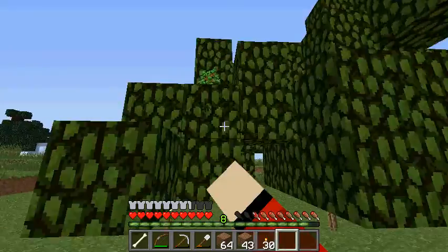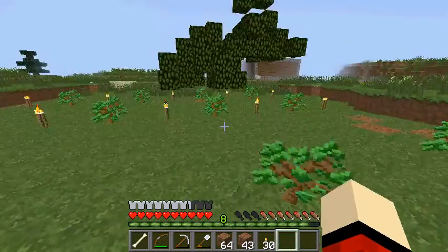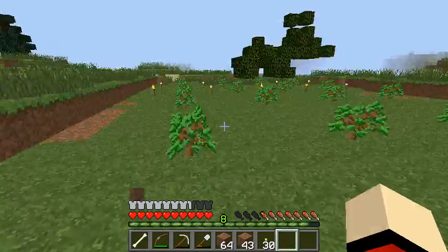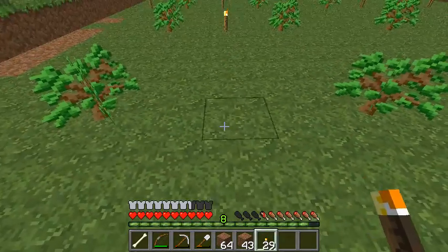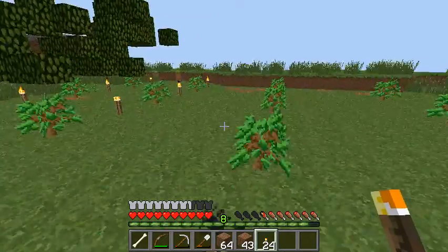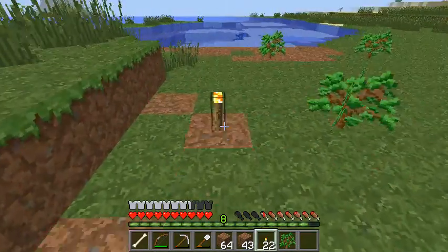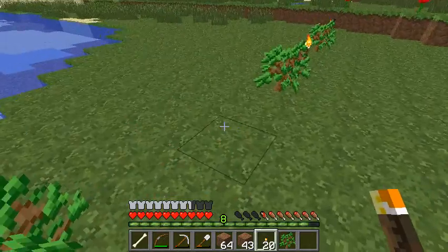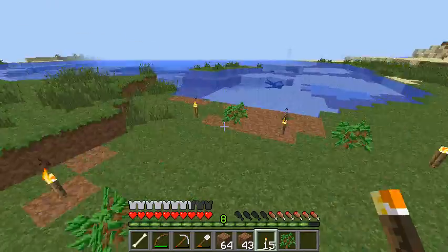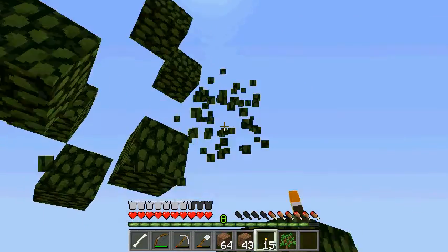Any more saplings? Yep, here's another. I just need one more sapling — and we get it. Sweet, got it. We got our saplings. Now I'll just lay out the torches all along these saplings so they have enough light to grow. This looks like a pretty cool tree farm — I'm kind of happy with it. I know a lot of you guys are thinking this looks like crap, but whatever. This tree farm just barely fits the requirements for a tree farm.